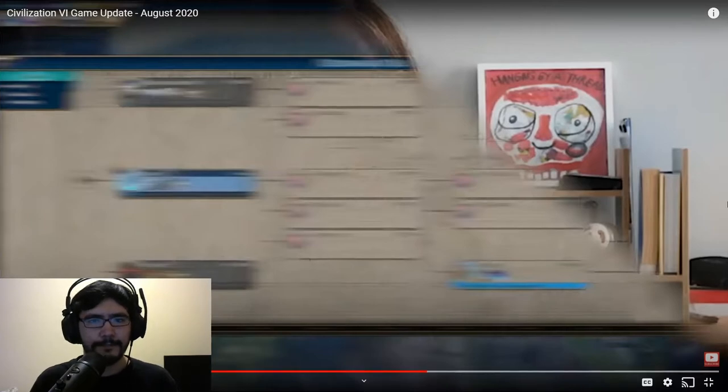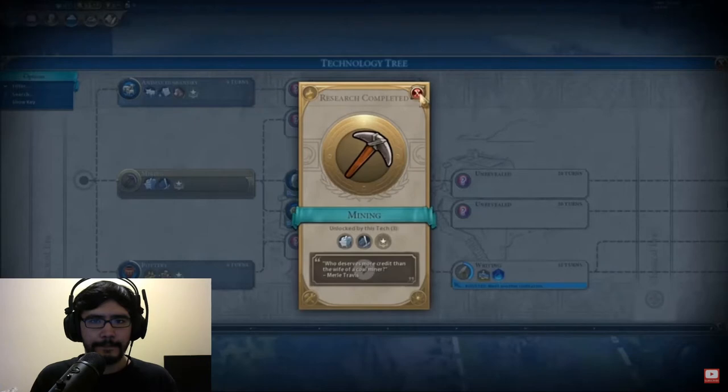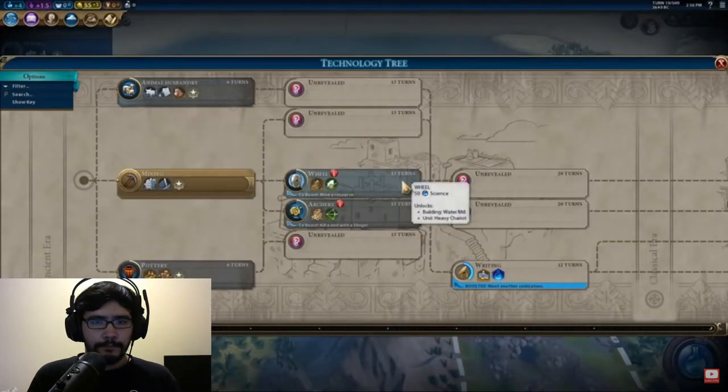What won't change is the unlockable for the research — mining will always unlock mine improvements. The randomized tree will be the same for all players in that game, so the playing field stays level but with some unexpected surprises along the way. And this is a mode that's free for everybody, even if you don't own Gathering Storm, even if you don't own Rise and Fall, even if you don't own the new Frontier Pass.